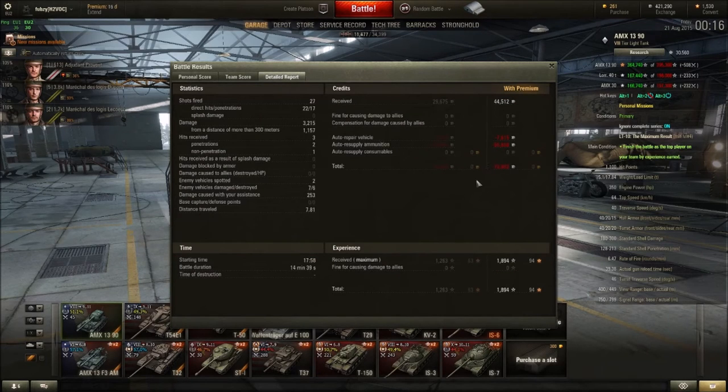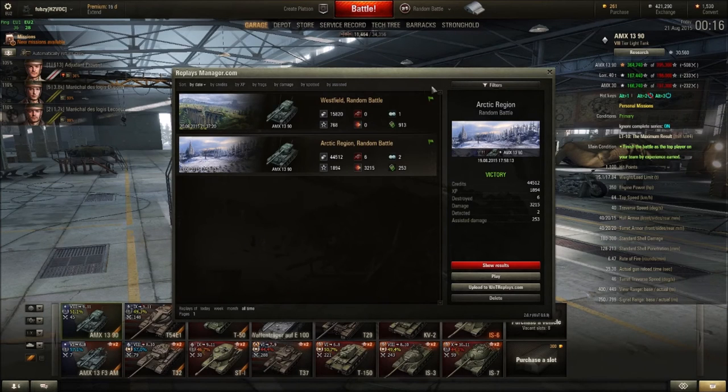That game was just short of 10,000 WN8 — second highest for XP, second highest for damage for a light tank. I'll take that all day long. It did cost a little bit due to the ammunition costs of firing gold. I hope this video has been good for you — let me know what you feel about the video settings and whether the audio is okay despite my cold. Hopefully I'll see you soon with another episode of Tank Academy. I've been Fubzy.